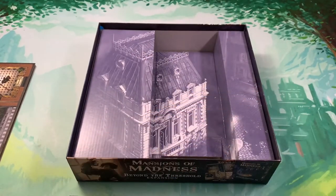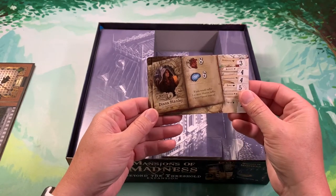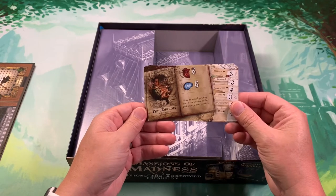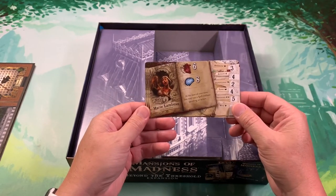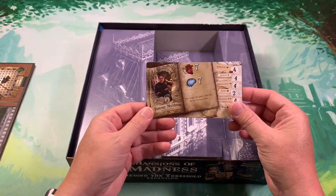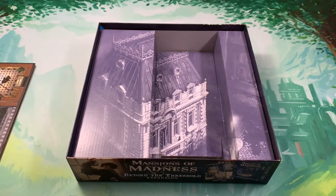Let's take a look at who we get in this box. We have Diana Stanley the Redeemed Cultist, Finn Edwards the Bootlegger, Marie Lambeau the Entertainer, and Tommy Muldoon the Rookie Cop. We know Tommy from several other games. There are the investigators.